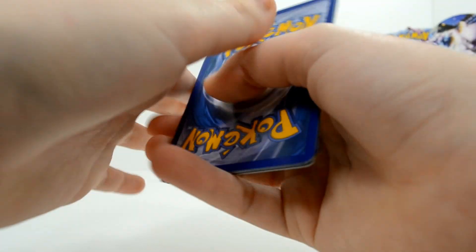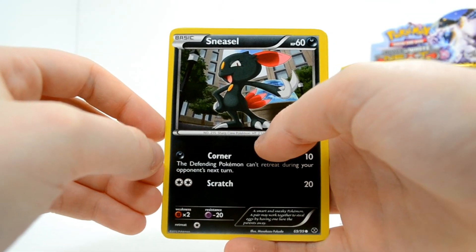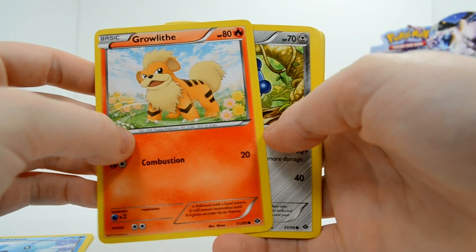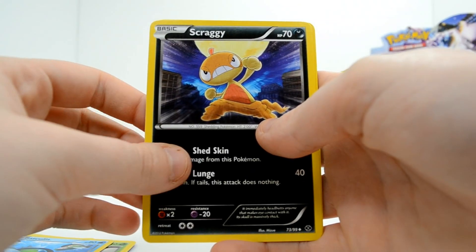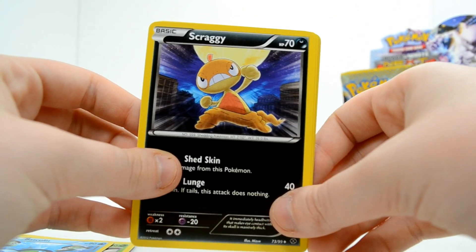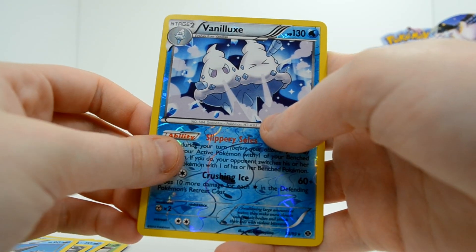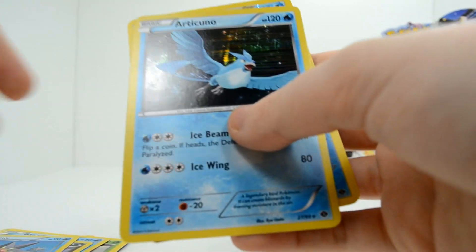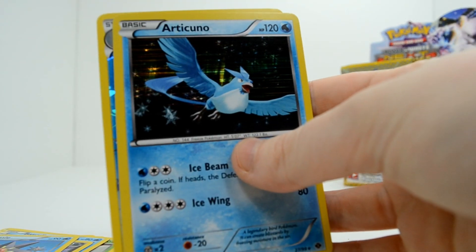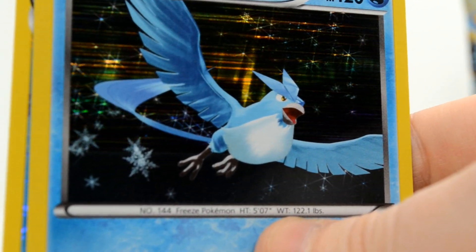Getting back to the expensive Mewtwo cards — I haven't even looked at the other cards in the series yet. Sneasel, Cubchoo, Growlithe, Bronzor, Foongus, Basculin — a really cool come-at-me-bro Scraggy — Starmie, a Reverse Vanilluxe, and a Holo Articuno. Now I just need Moltres! It looks like the Northern Lights are in the background. One of the things I really want to do in my lifetime is see the Northern Lights — they just look fantastic.